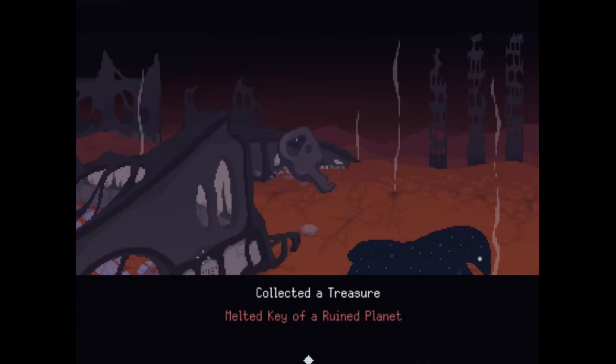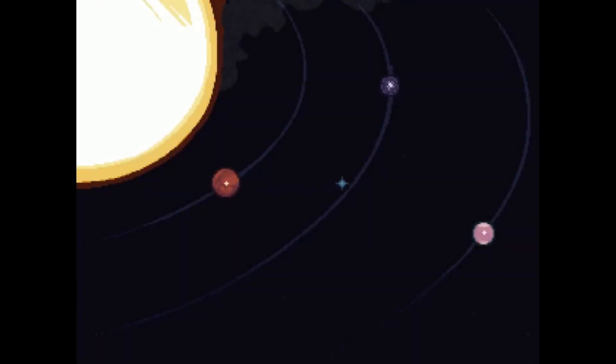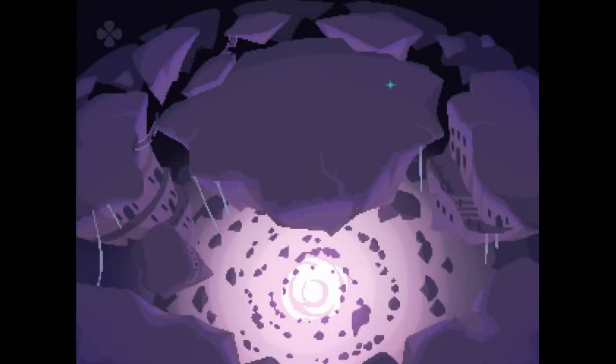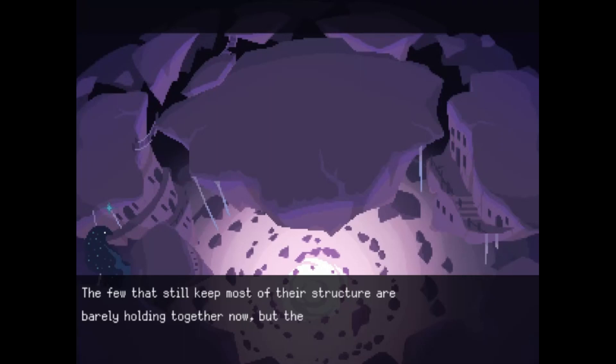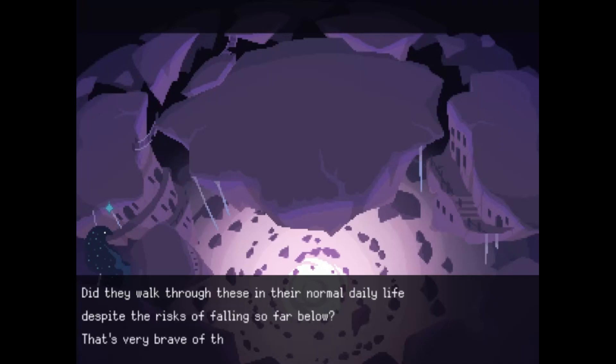Collected a treasure — melted key of a ruined planet. Now on to the next one. Oh, there's like nothing left to it. Somehow the people here managed to build pathways between the fragments. The few that still keep most of their structure are barely holding together now, but they must have been important back in their better days. Did they walk through these in their normal daily life despite the risk of falling so far below? That's very brave of them.